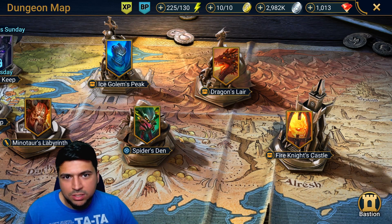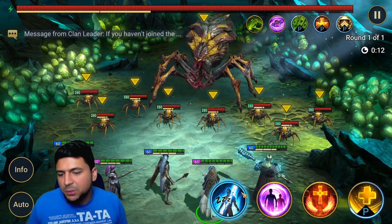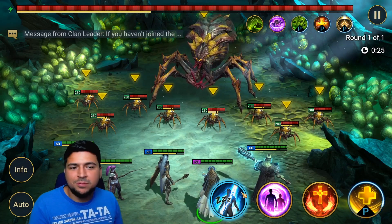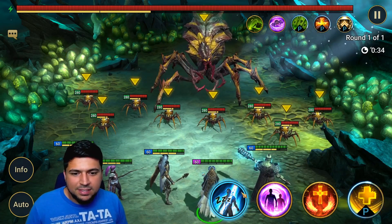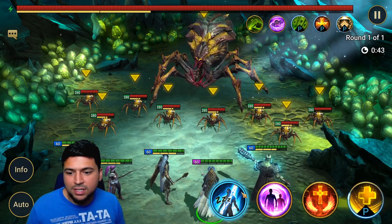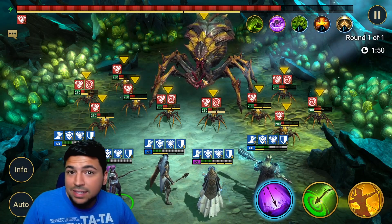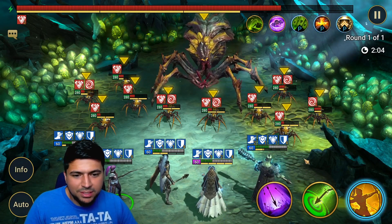Let's check out the damage she does in Spider's Den. Here is my Spider 20 team: Miscreated Monster, Sifica, Tayrel, Coldheart, and Royal Guard. I'll show you how much damage she does with Heart Seeker on the spider — the spider queen has the most HP of all dungeon bosses, so Heart Seeker is going to hit really hard, just like Royal Guard's Takedown ability. I've been through my turns — Miscreated has shields up, the spider has defense down, and Royal Guard has done his Takedown. Now let's use Heart Seeker on Coldheart.